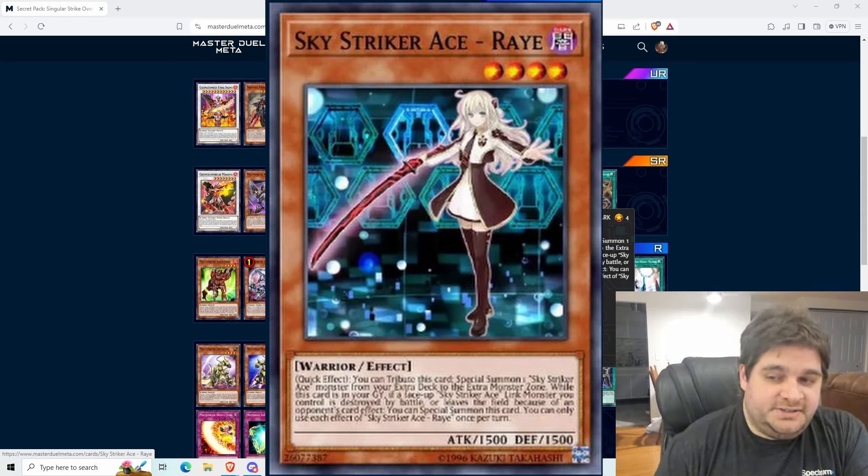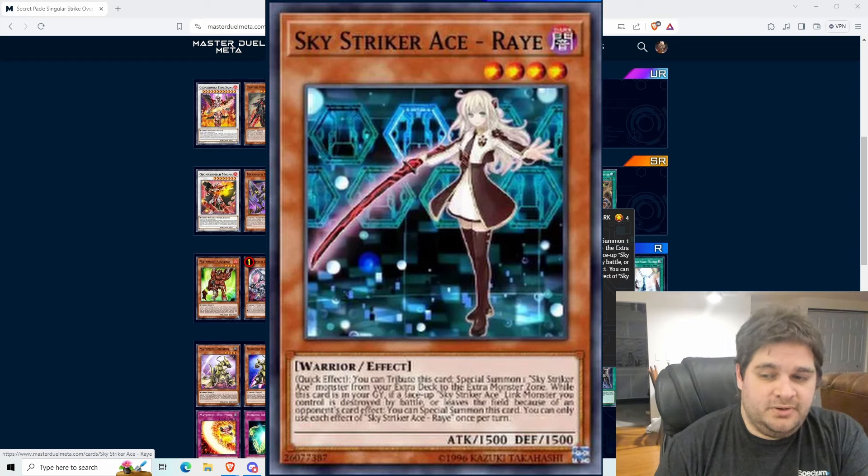First, we have Sky Striker Ace Ray. This is a Level 4 Dark Warrior monster with 1,500 attack and 1,500 defense. As a quick effect, you can tribute this card to special summon one Sky Striker Ace monster from your extra deck to the extra monster zone. While this card is in your graveyard, if a face-up Sky Striker Ace link monster you control is destroyed by battle or leaves the field because of an opponent's card effect, you can special summon this card. You can only use each effect once per turn.